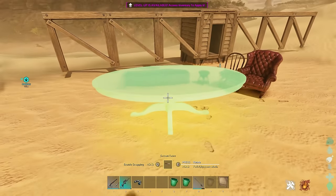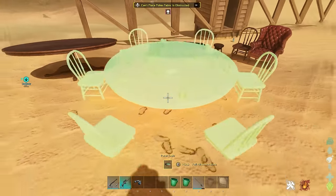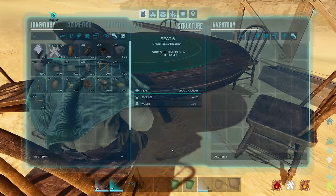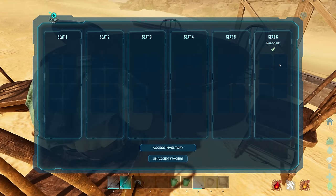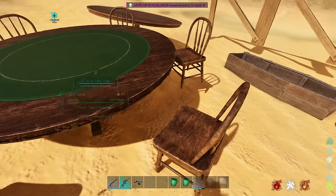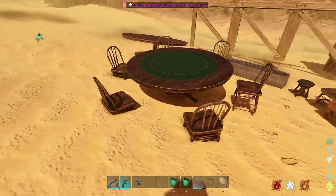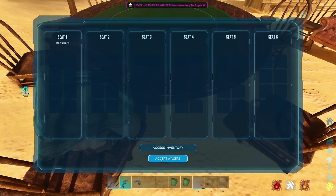There's a saloon table - and is that a poker chair? Full blown poker? It is - you can play poker! Getting those gambling people in. You'll need more than one person to play. There's a sit-and-go option. How do I get chips? They actually put in a full blown poker game that you can play with people!